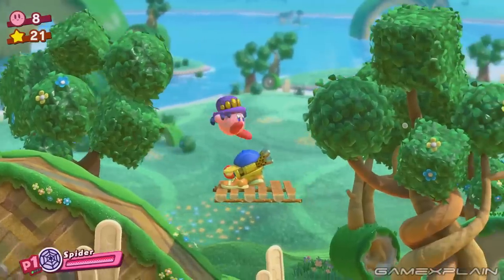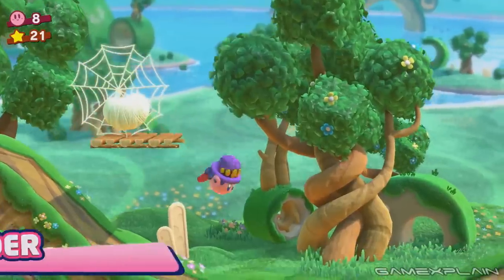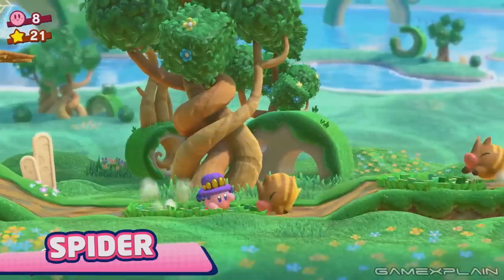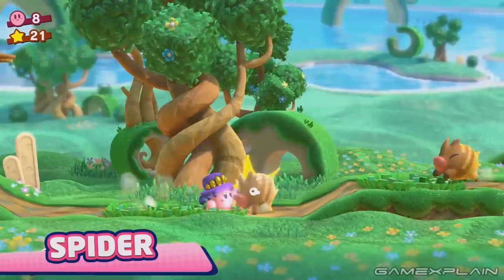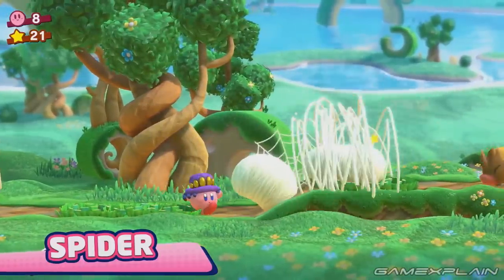Spider gives Kirby a purple hat with a web design on top and four stubby legs sticking out from each side of the cap, while the front has six gold pieces lining the top, likely representing the spider's eyes. This sticky ability seems perfect for setting traps against enemies. We see Kirby's downward aerial attack cocoon Gim in spider thread, even creating a web, so at first it seems better suited to incapacitating enemies. However, we soon see Kirby's forward attack which places another web in front of him, capturing the returning N'Ruff — an enemy last seen in Return to Dreamland and Kirby's Blowout Blast. The web seems to act as a trap, perfect for stopping an enemy heading your way.